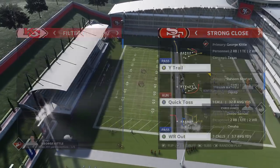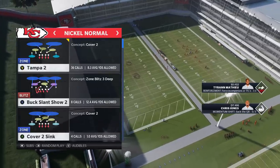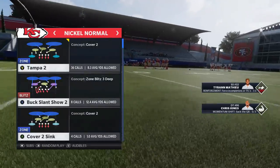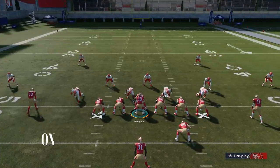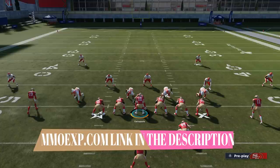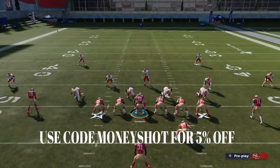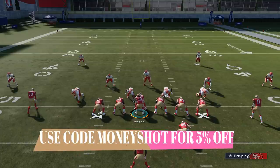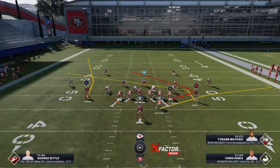I'm going to start off with the Y Trail — this is definitely one of my favorites. It's going to have a couple different uses, but I'm going to start off with cover two. Before I get into this, as always these videos are brought to you by my coin sponsors at mmoxp.com. If you want to get some coins to get your MUT team up quick, check them out — link in the description below. Use discount code Money Shot to get five percent off your order.